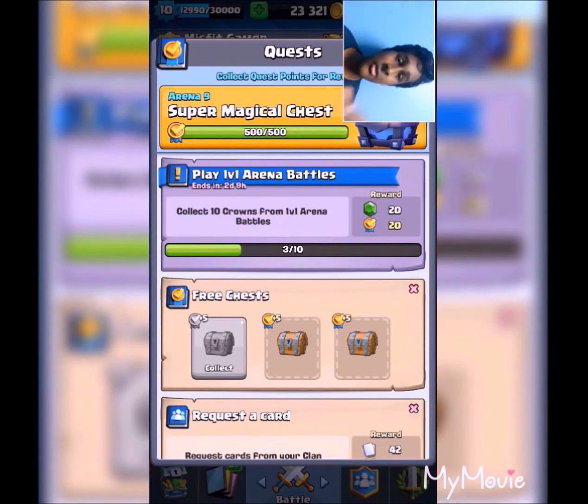The last chest is a super magical chest which I got from a quest. First I completed a gold chest in two days — that was 50 coins. Then I got this super magical chest worth 500 coins. That took me about two weeks to get, so hopefully I can get something worth those two weeks.